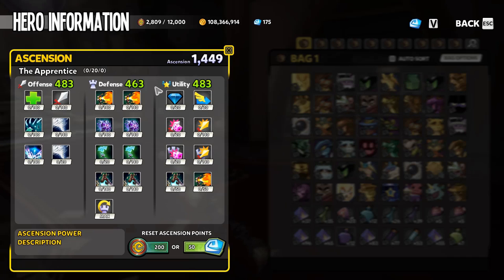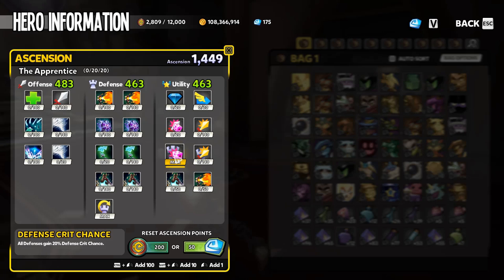In the utility category, the same rule applies — your first 20 points all need to go into defense crit chance. Defense crit has very nice scaling in Dungeon Defenders 2 and is a very important aspect of the game. No matter what, those first 20 utility points should always go into defense crit chance for every single builder.